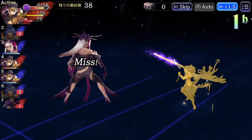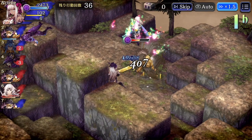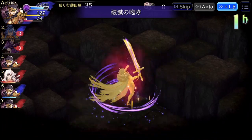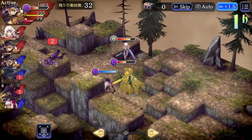I lost Orudoa there pretty quickly. In retrospect, maybe I should have put Super Stern on the far right so that he can do his evade buff on Orudoa — that might help with her survivability some.